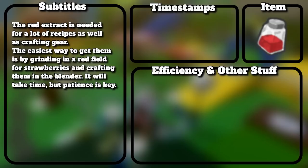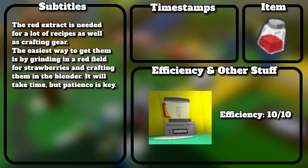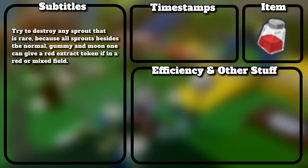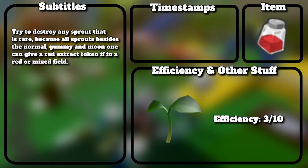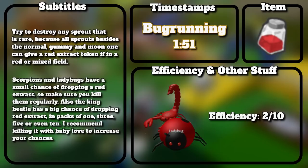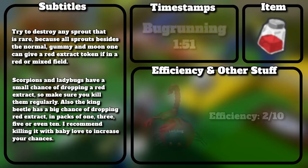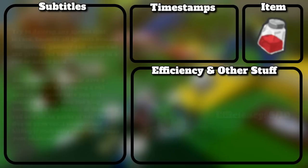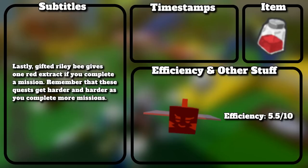Red extract is needed for a lot of recipes and crafting gear. The easiest way is by grinding in a red field for strawberries and crafting them in the blender — it takes time, but patience is key. You can also macro in fields for strawberries, but this requires Cub Buddy and Windy Bee to pick up strawberry tokens. Try to destroy any rare sprout, because all sprouts besides the normal, gummy, and moon ones can give a red extract token in a red or mixed field. Scorpions and ladybugs have a small chance of dropping red extract. King beetle has a big chance of dropping red extract in packs of 1, 3, 5, or even 10 — use Baby Love to increase your chances. Gifted Riley Bee gives one red extract if you complete a mission, but these quests get harder as you complete more.